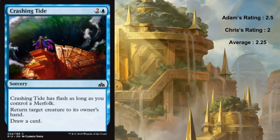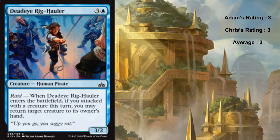Up next we have Dead-Eye Rig-Caller - here's what I'm actually excited about. It's three and a blue, so four mana, for a three two. It's a pirate and it has raid - when it enters the battlefield, if you attacked with a creature this turn you can return a creature to its owner's hand. So once again a bounce, except this one comes with a three two. I like this a lot. A three two for four is honestly kind of bad, but if you're on the draw and this is your turn four play after they played a four drop, you're so far ahead of the game.